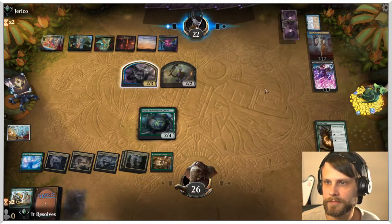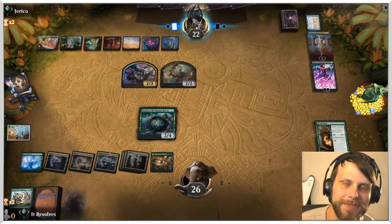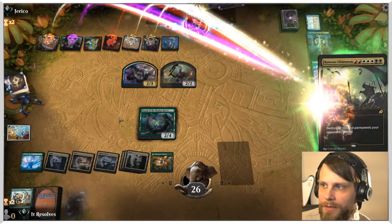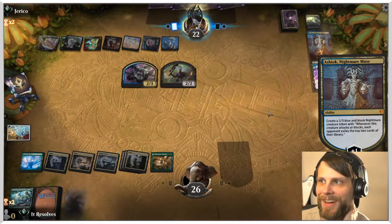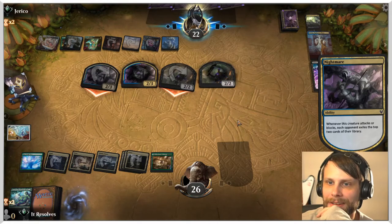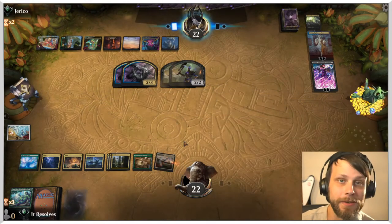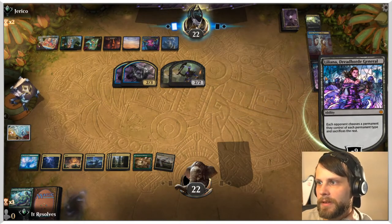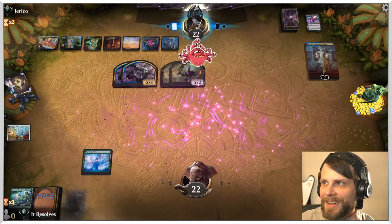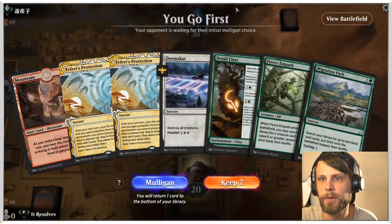The problem is they can just make us sacrifice those two creatures, which doesn't seem great. We'd have to sacrifice the World Tree but we don't have enough mana for that anyway. I'm trying to think if we can get out of this — I don't really think we can. I accidentally cycled that — that was a mistake. I'm going to go ahead and concede here. That's okay though, let's jump into game two.